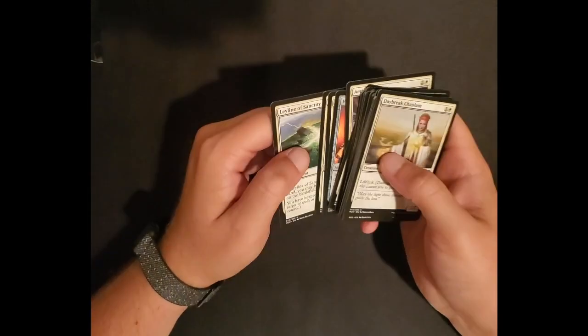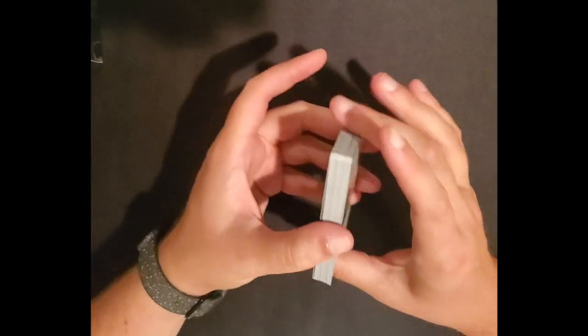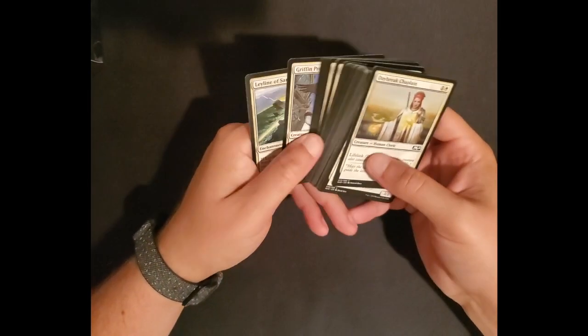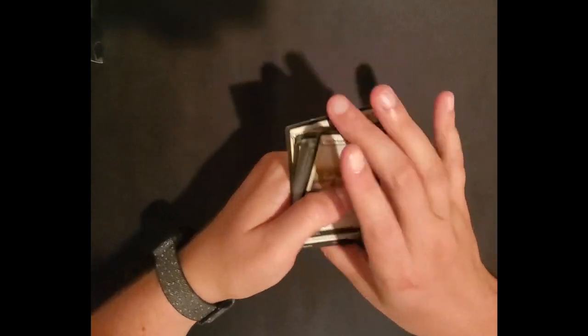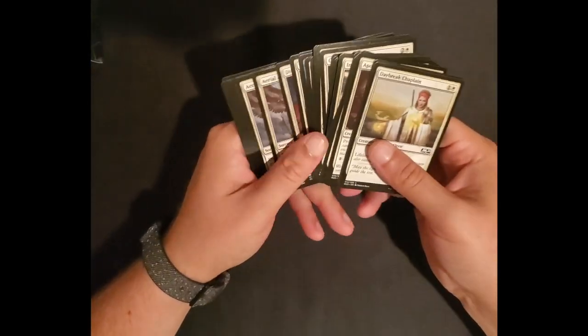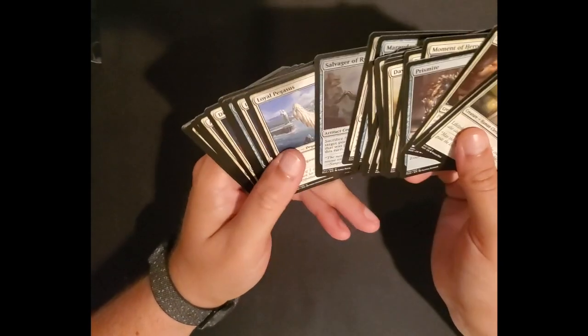Leyline of Sanctity is a very good White card. It looks like it's a little different than a regular booster — normally if you got two boosters with this amount you'd have more than one rare, but it looks like they only give you one rare in this. Overall, if you're looking to make a White deck, this is probably playable as-is, at least for a new beginning player. You can probably put some lands in here and you're ready to go.